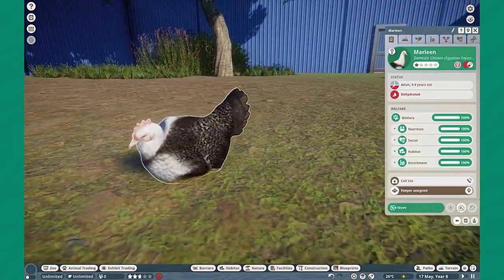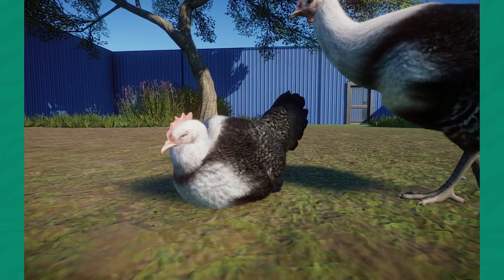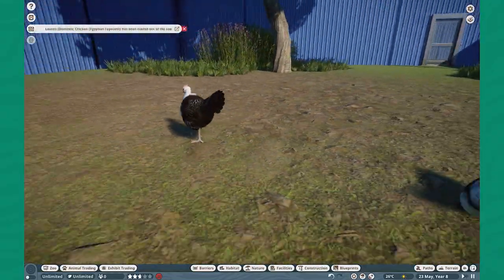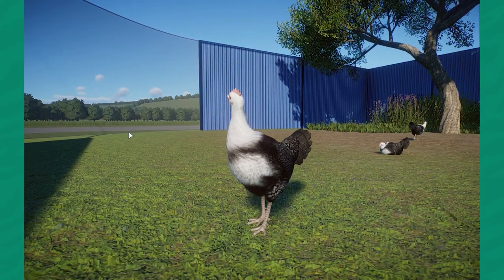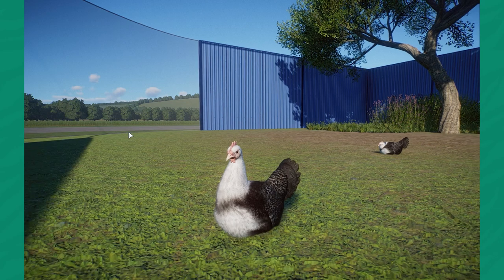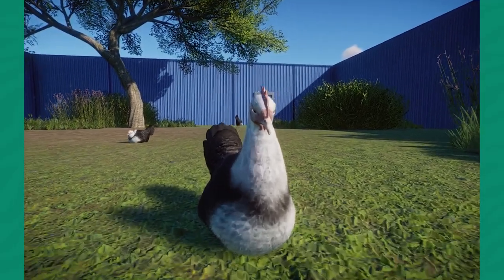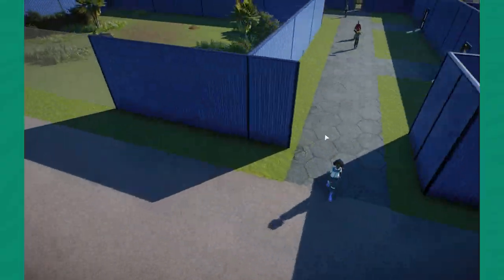Moving on, we also have the Egyptian Fayoumi chicken. This is a lovely little breed of chicken that was originally domesticated quite a bit ago — I believe over a couple thousand years ago — and the breed is still here today. I don't know how we got an albino in here; the albino doesn't have the skin so they're going to go bye-bye. It's a really awesome chicken — it reminds me of the Plymouth Rock Chicken. I also have them in CSU, which is kind of what inspired me to make this mod. We now have four different types of domestic chicken.